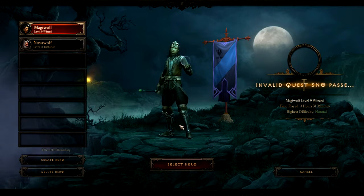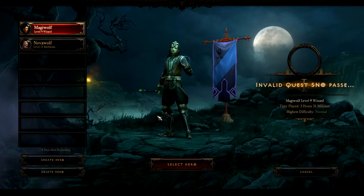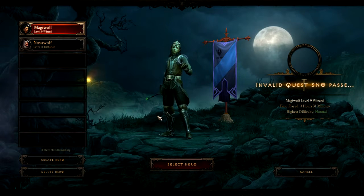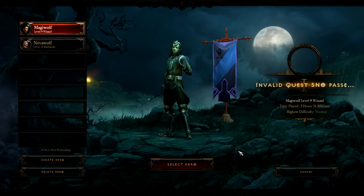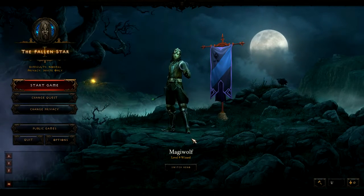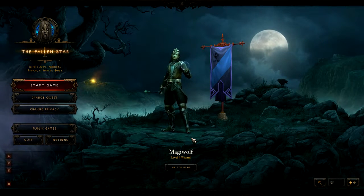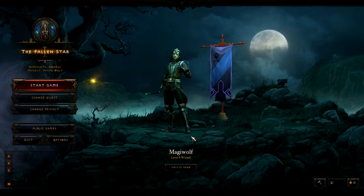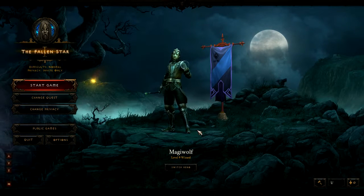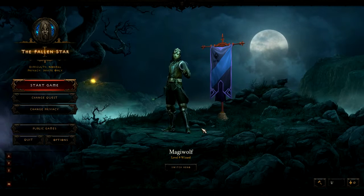This is what my guy looked like at the end of the demo — kinda handsome, dashing. He's got a little book at his side, a magic wand, and his magic cord. Anyway, that's that. Hope you enjoyed the walkthrough. I will be playing other toons and posting videos, probably not quite as verbose as the ones I've been doing lately. I will give you a show of the remaining three classes as I play through them. So far I'm having a tremendous amount of fun playing Diablo 3 — it's a lot of fun and I can't wait until the actual game comes out. Hope you've enjoyed these videos and I'll talk to you soon.